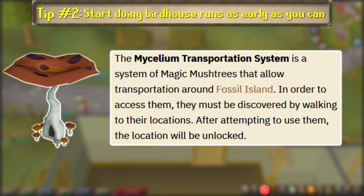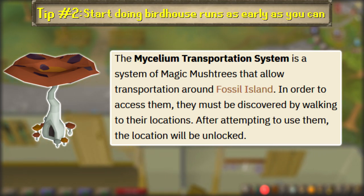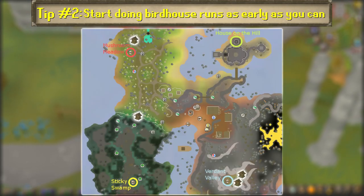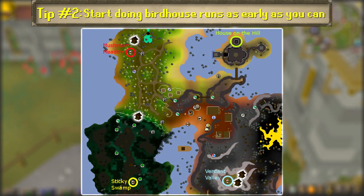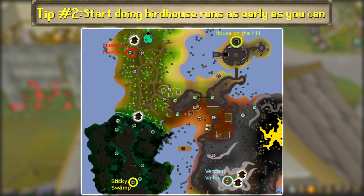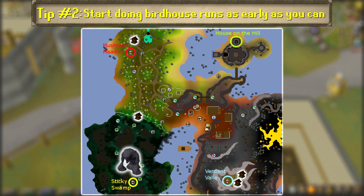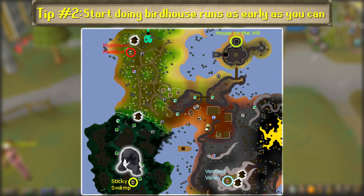There's a transportation system on Fossil Island involving the magic mushtrees, which you must first discover in person before being able to fast travel from the main mushtree in the house on the hill. You do not need to unlock the sticky swamp location for birdhouse runs, which is fine because then you won't have to deal with the level 132 tar monster.